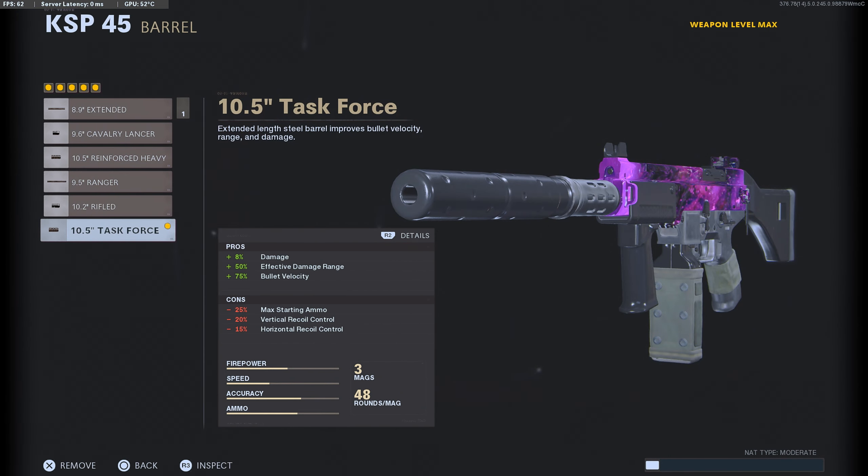For the barrel you want to run the Task Force. I know there are a lot of cons in terms of recoil control and maximum starting ammo — we'll make up for that later in the class — but it gives you maximum damage, effective damage range, and good bullet velocity. This gun up close is so good that with this added damage it's kind of one burst, at a push two burst, especially at close to medium range.